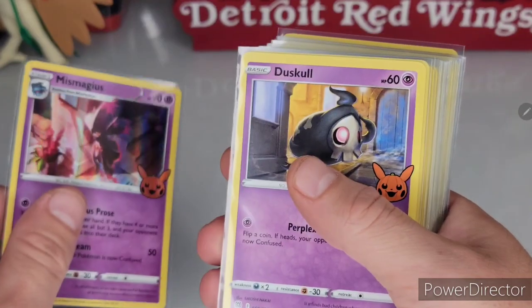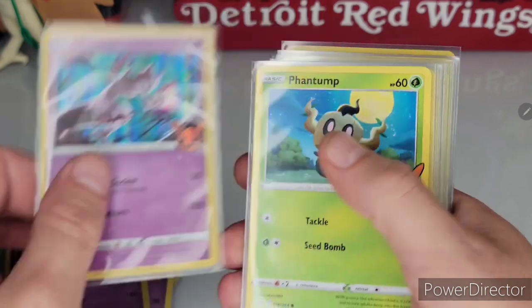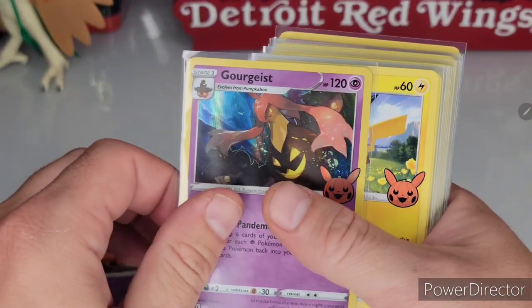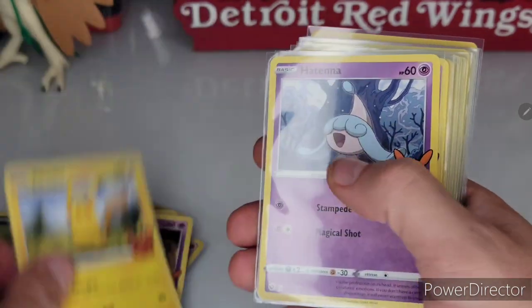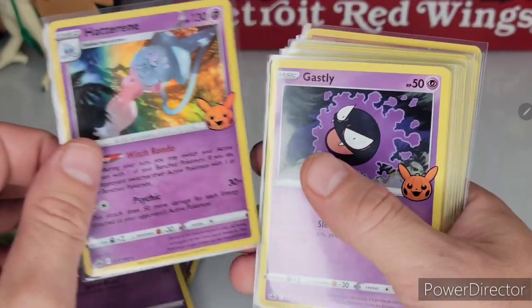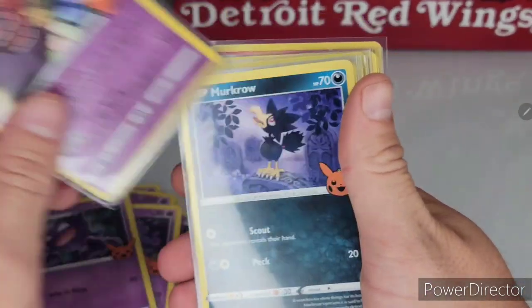Misdreavus, Duskull, Dusclops, Dusknoir, Mewtwo, Phantump, Trevenant, Pumpkaboo, Gourgeist, Pikachu, Hatenna, Hattrem, Hatterene, Gastly, Haunter, Gengar...